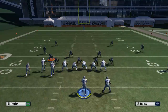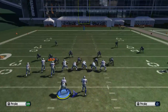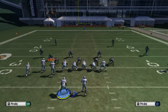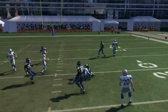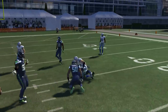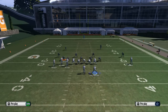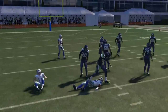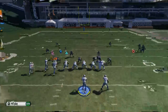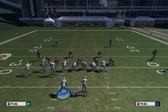Against most defenses you're going to have a lot of success with this passing route. Almost any zone defense is really going to have trouble here. Against most coverages this is going to be very effective, especially against zone coverage. It's just a quick little dump off right underneath for five or six yards — very consistent. The slant route of the tight end really helps out this whole play.